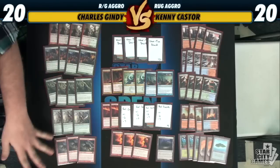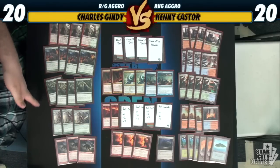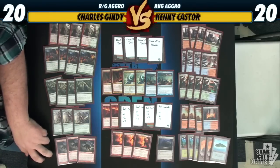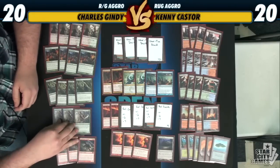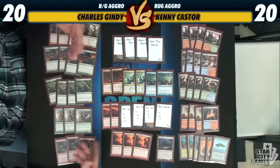Moving right along, we have our creatures first: the Burning Trees, Flint Hoof, Arbor Elf, Borderland Ranger, and Thundermaw. I wanted more Borderland Rangers — Ross only had one, but I think you need them if you have more colors in your deck.